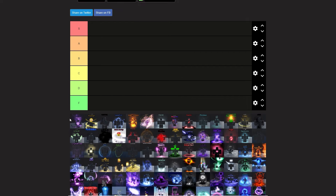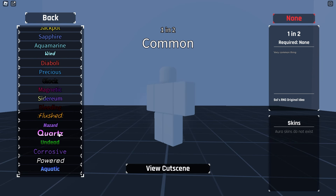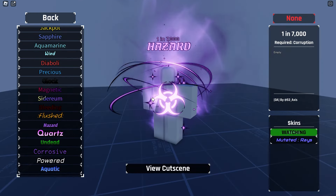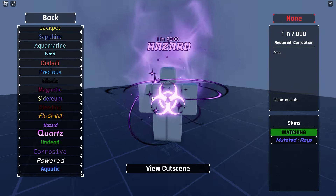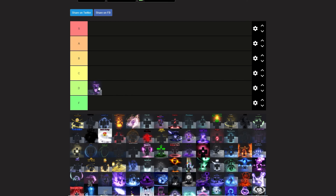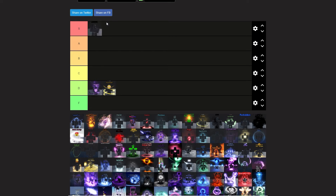Starting off with Hazard. I wanna see what Hazard looks like — let me go to the collection. Hazard, not bad. I think we'll just put this in a good D. Flushed — I don't really like the emoji auras, it's going in D as well. Glock, S. Glock's one of the best auras in the game.